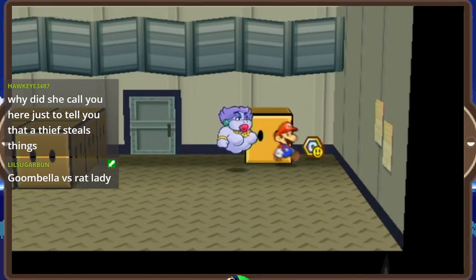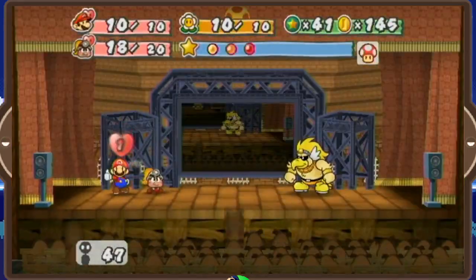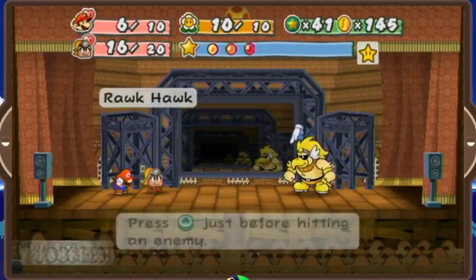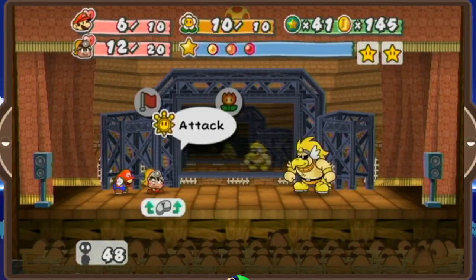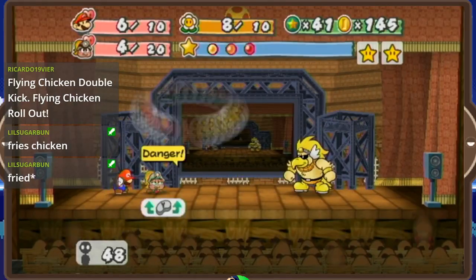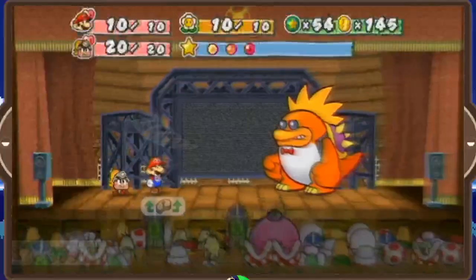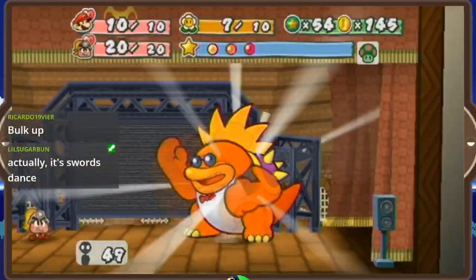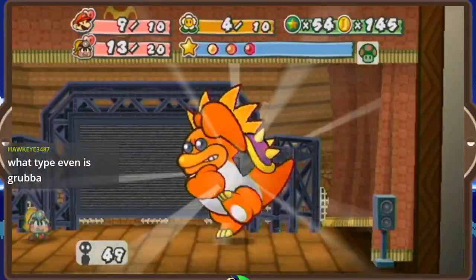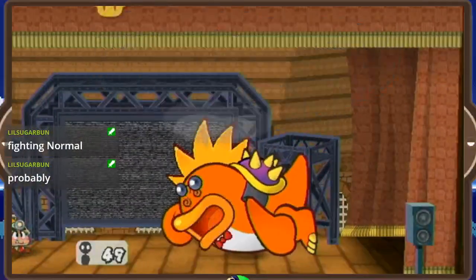Around this time, we also get the Charge P badge, which will be an absolute godsend for the fight with Rawk Hawk. His fight is straightforward until he reaches about 13 or fewer HP, at which point he'll start grabbing onto the ceiling — and Goombella cannot target him up there. Keep his HP above 13, then use Charge a couple of times; if you have Power Plus P equipped, you only need to charge once. One 5-hit multibonk later and he's gone. Monster Grubba was a little tricky though — when he started making himself dodgy, I just kept using Charge until he stopped. Later, Macho Grubba's food made him invisible for a turn, but once I finished charging, I was just one multibonk away. Combine Charge P with multibonk and you've got basically a nuclear weapon in your arsenal.